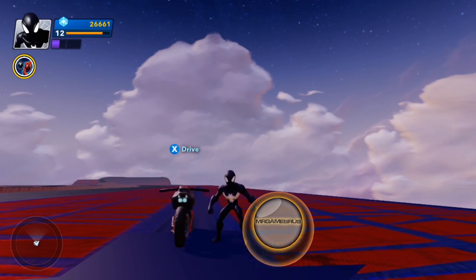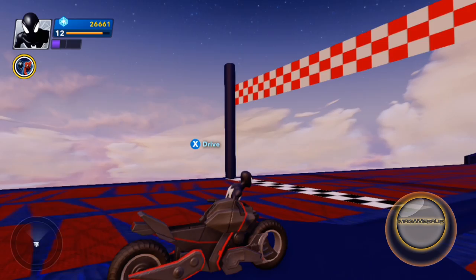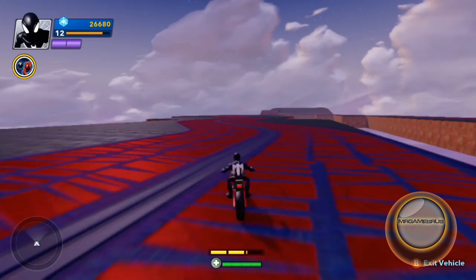Hello, welcome to the Spyder Cycle Power Disc Review. You can ride the Spyder Cycle by pressing X, accelerate with a right trigger, and reverse with a left trigger.